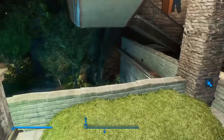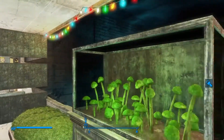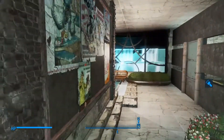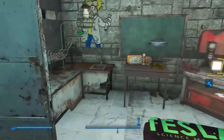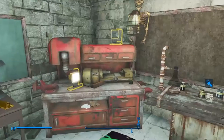Over here, if you look off the balcony, you have a nice view of the garden area. And if you go in this room here, it's a cool little room with all your crafting stations and your workbench.